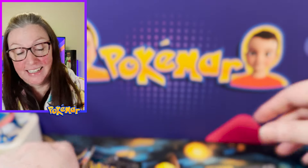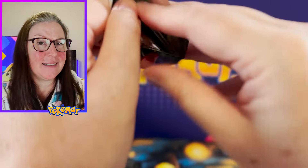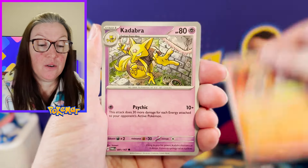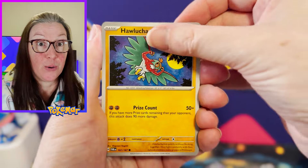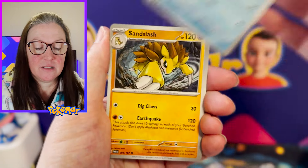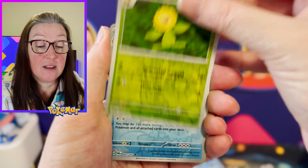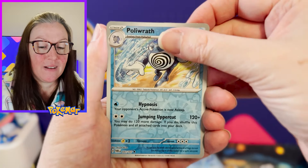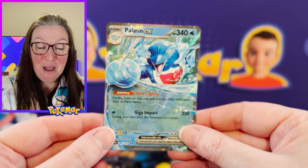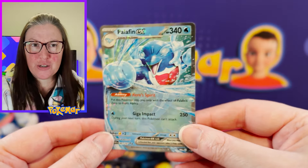We need a little bit of luck from the opening packs to come through into Twilight Masquerade. Farfetch'd, Torkoal, Kadabra, Horlucha, Jamming Tower, Glaceon, Sandslash, Sunflora Reverse, Poliwrath Reverse, and — hey! — Palafin EX! That might be a binder love there, I'm not sure.